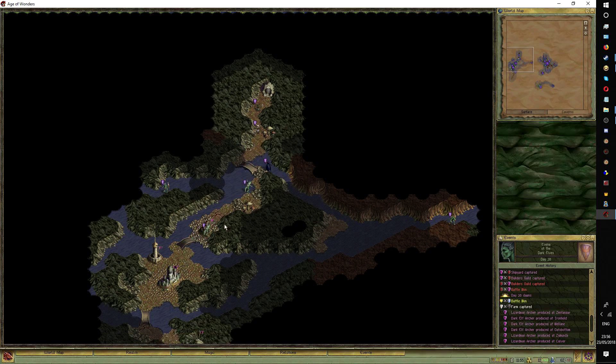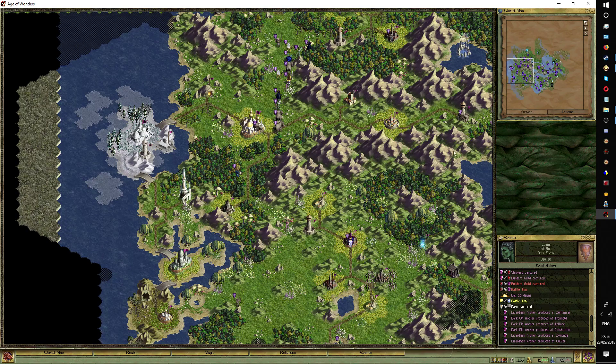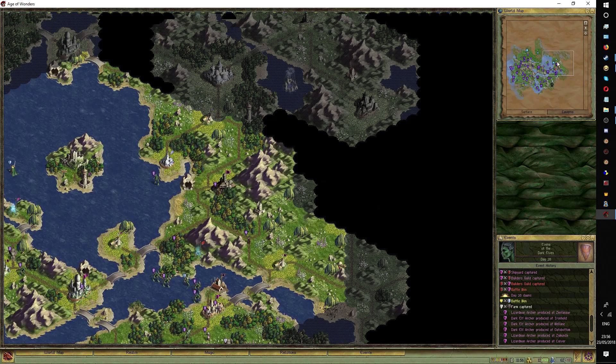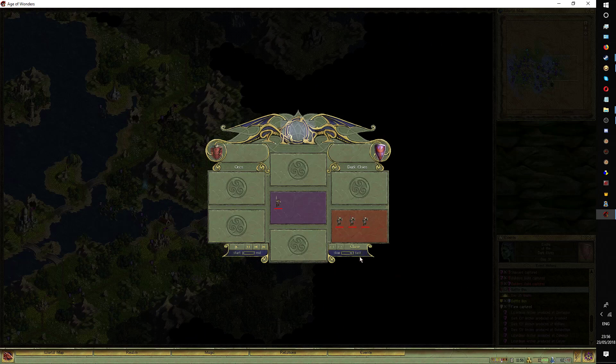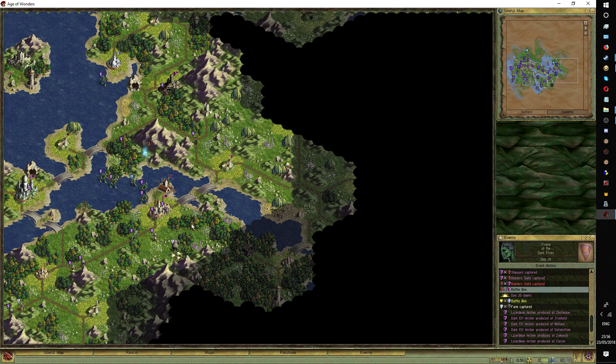Another thing I should consider doing is just halting productions, because I'm really running out of gold. That's really all there is to say this turn. Our little goblin scout died to the orcs up here — that doesn't matter. We lost some troops, but we're just trying to get rid of troops because we have way too many of them.